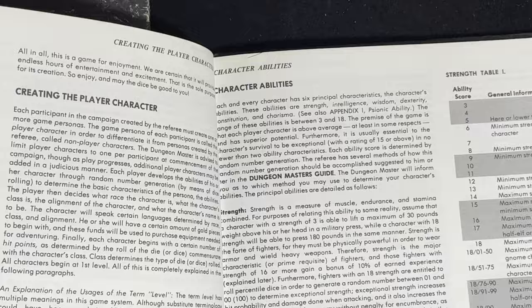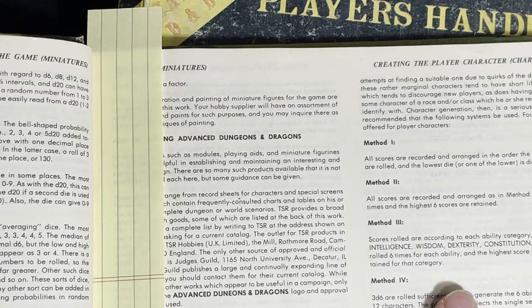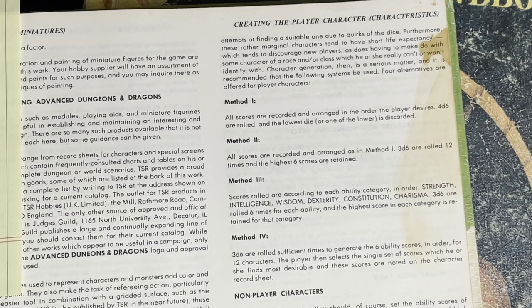Looking at the rolling methods in this book — these are used books I bought quite a few years ago — Method One: all scores are recorded and arranged in the order the player desires. You roll 4d6 and discard the lowest die. That's the method I think was normally used. I've never rolled one up myself. I did help roll up a couple once, and one was instantly eaten by a frog and the other one drowned within the first hour of play. It took longer to make the characters than it did to actually play them.